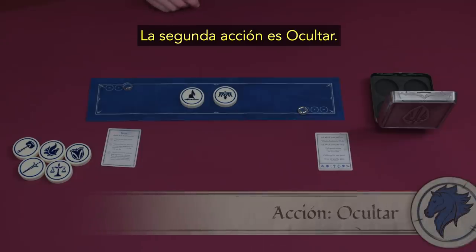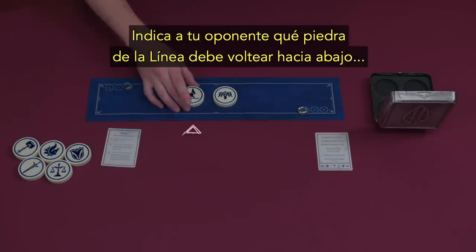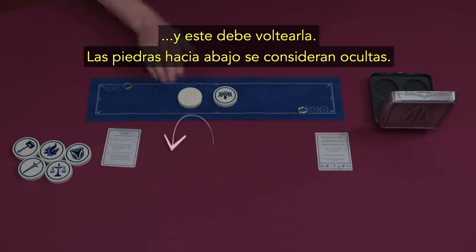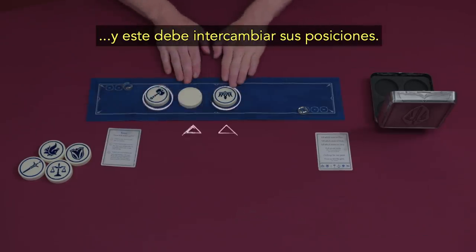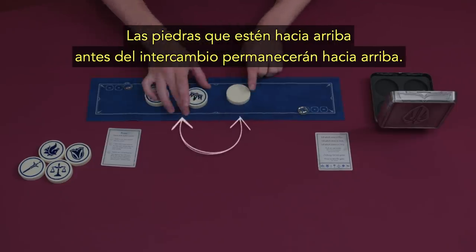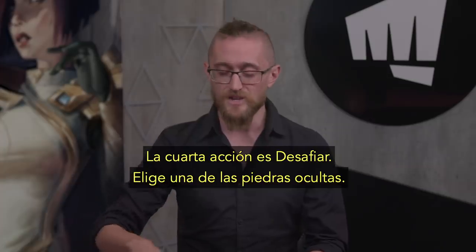The second action is Hide. Indicate which stone on the line you want your opponent to flip from face up to face down, and your opponent will flip it. A face down stone is considered hidden. The third action is Swap. Indicate two stones on the line, and your opponent must swap their positions. If a stone was face up before the swap, it stays face up after the swap. The same is true if the stone was hidden.